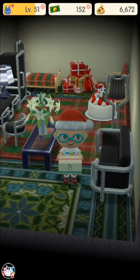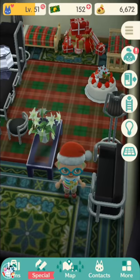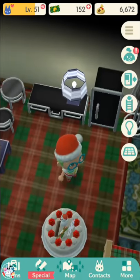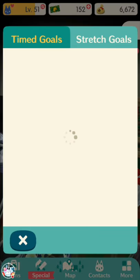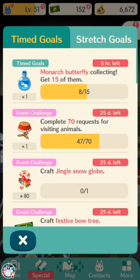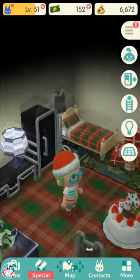It's Christmas time in Animal Crossing — whatever this place is called. There is Christmas stuff, and there's no update, which was really surprising. You just open your timed goals today and there's a bunch of event challenges. You can get Christmas candies now, and there's a bunch of stuff to craft, so let's take a quick look.